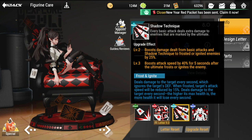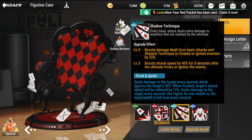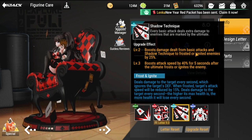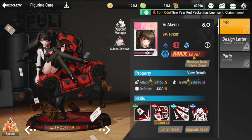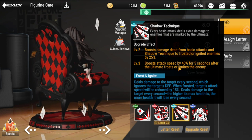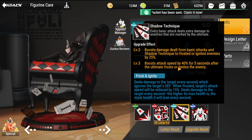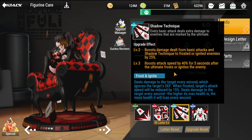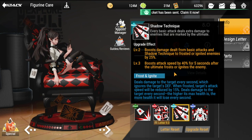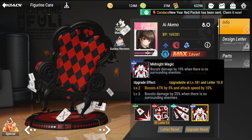Her passive is Shadow Technique — every basic attack deals extra damage to enemies marked by the ultimate. Level two boosts damage dealt by basic attacks and Shadow Technique to frosted or ignited enemies, adding an additional 25 damage. Level three boosts attack speed by 40% for five seconds after the ultimate frosts or ignites an enemy, triggering when the ultimate procs ignite or frost. A lot of goodies in her kit.